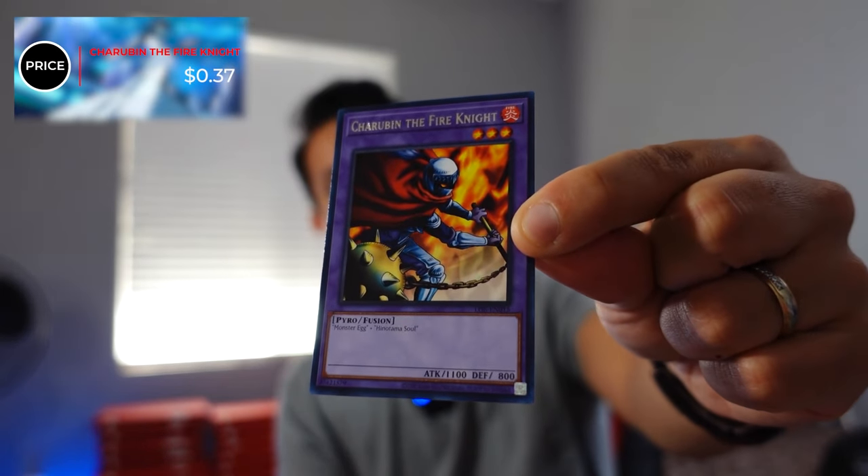Pack 4. We have the Vever Warrior, the Mountain, the Witty Phantom, the Steel Org Gretel number one, the Skull Servant, Spox, Turtle, Tiger, and then we have a fusion card — Karubin the Fire Knight. 37 cents, my friend — you can't argue with that. That's decent for a rare. We haven't yet pulled anything super great; we're still waiting on a super rare or maybe an ultra rare, perhaps. Maybe an Exodia piece. Are you pressing the like for luck? If not, do so now.